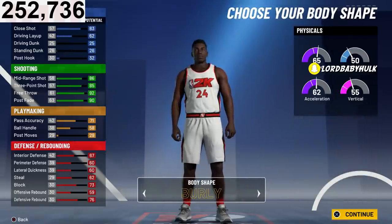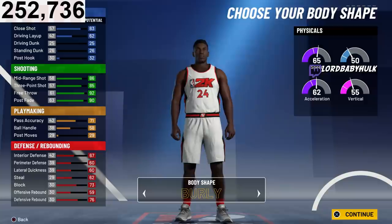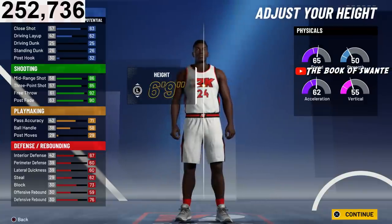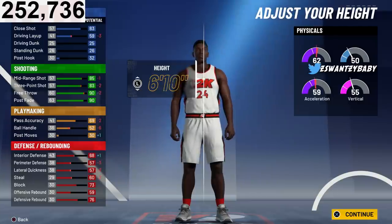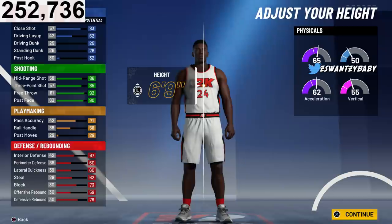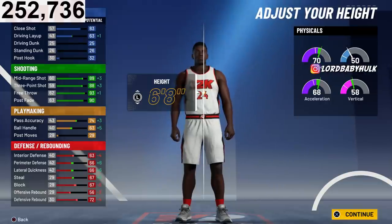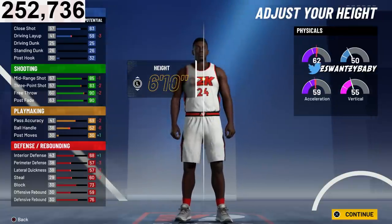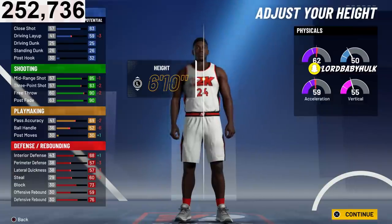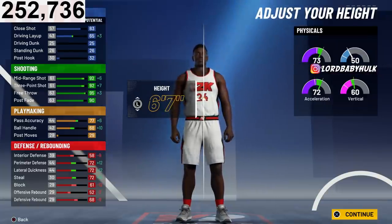We're going to go burly since you're a stretch — you want to be as big as possible for guarding centers. If you're less of a cheeser, you can rock it at 6'9" or 6'8". If you're worried about guarding the three spot and toxic players, you can still get all the benefits at 6'9" or 6'8". The highest I would go is 6'10" but honestly, I recommend 6'7".